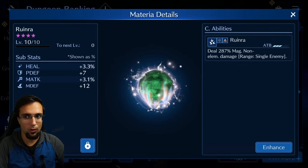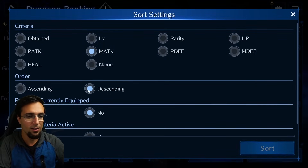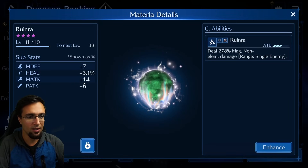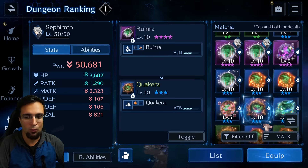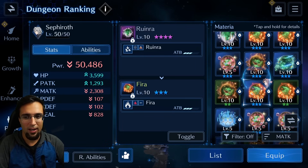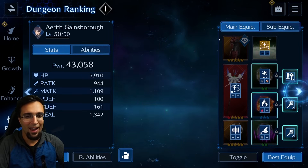If I want to replace the triangle slot that has a four-star, I look at the filter. Whatever your DPS is — physical or magical — you come in here and organize by magic attack descending. It'll show everything that increases magic attack. The top materia has magic attack plus 14 and magic attack percentage plus 12. You click through each one and check whether it increases your stat. I went through my entire list and picked what gave me the most damage; if two had similar damage but one gave more HP, I used the one with more HP.